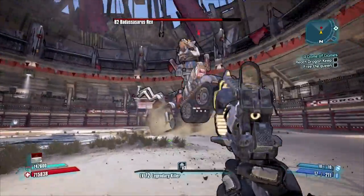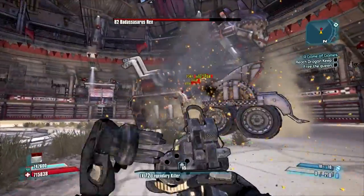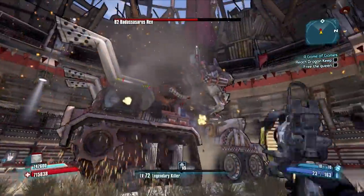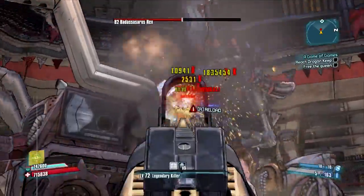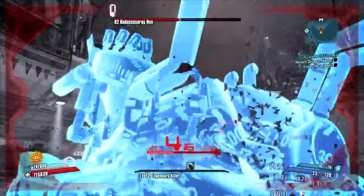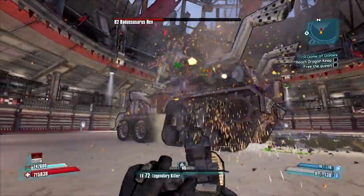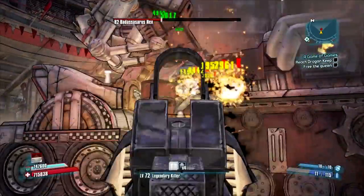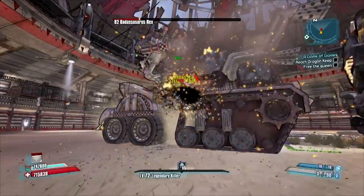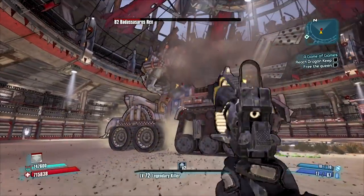Now if you notice, you'll see these gas cans on the side of Badassasaurus Rex, and if you blow them up he'll get stunned. That just leaves you full time to wail on him. He has 5 crit spots, and most classes will have time to be able to kill him in those 5 crit spots. You're going to want to stagger him a little more than I did.